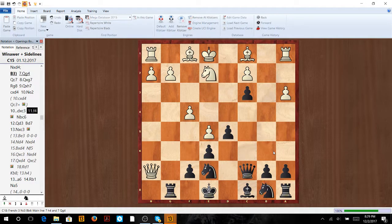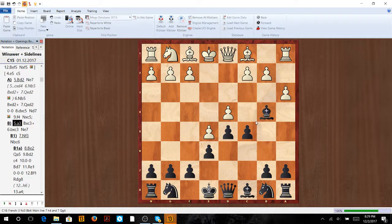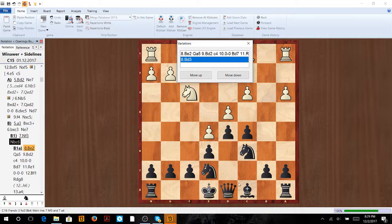Now we're going to look at the Winnower declined — when they don't go queen g4. You're going to see knight f3 as one option. We do the same setup: we work towards castling queenside. Whenever they do this, we play queen a5 first to get his bishop to come out, and then go c4. Remember this idea because you're going to see it a couple of times.